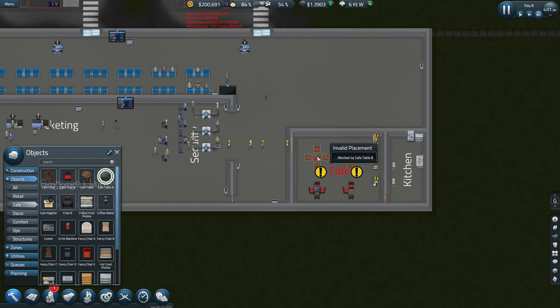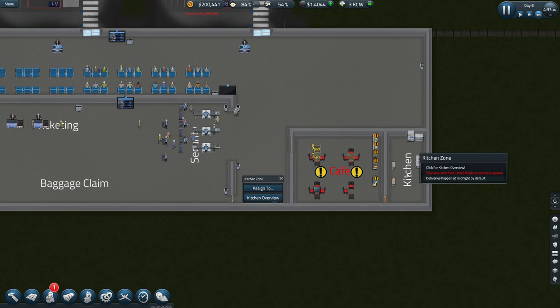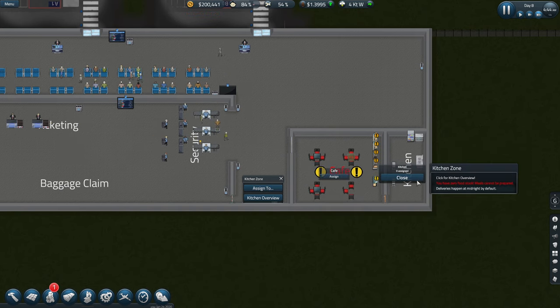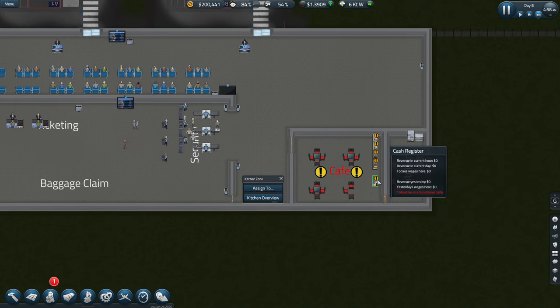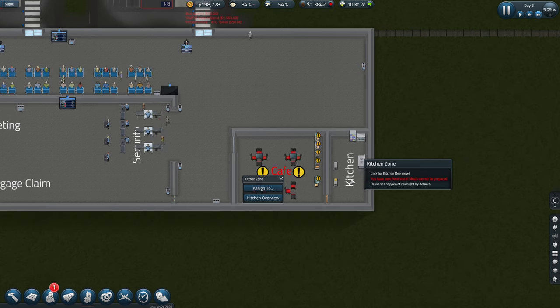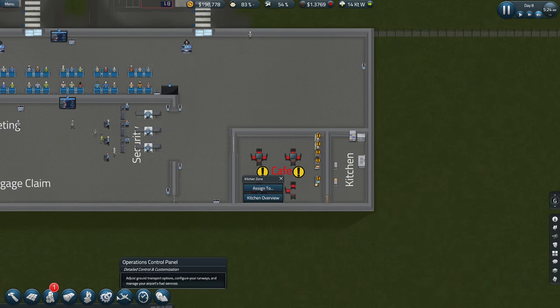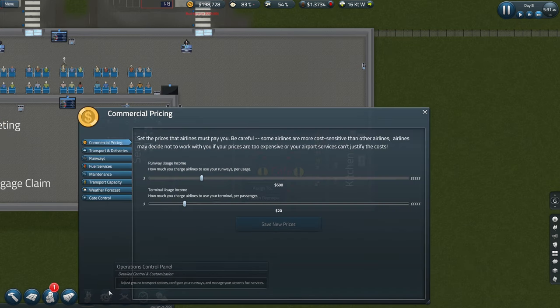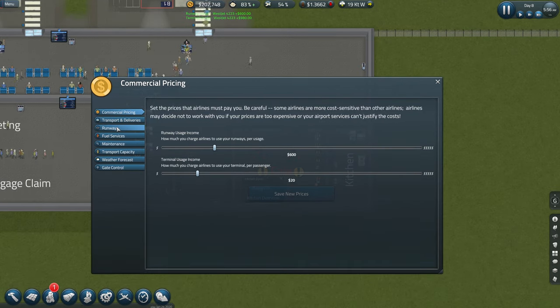We're getting some more passengers in now for the flight, so we need to assign staff to this kitchen. We have zero food stock - meals cannot be prepped. Do we need to order some in? Let me see if I can remember where it is - transport, deliveries...